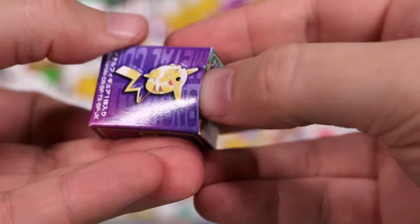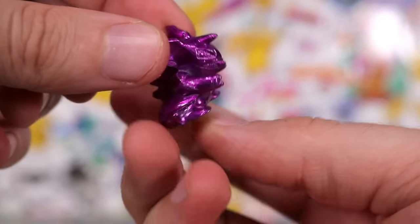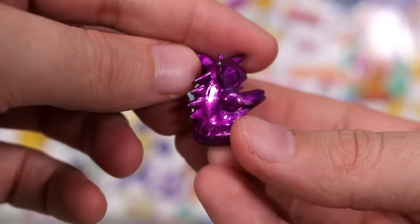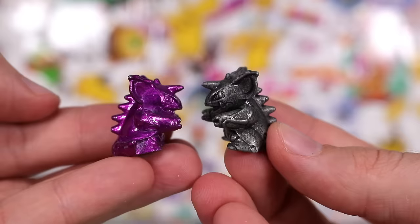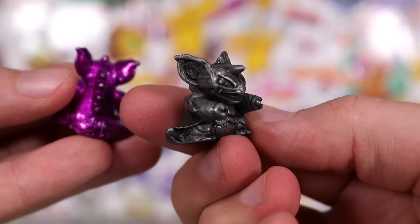Next up, a Victreebel slash Pikachu box — something purple. Here we go, is this the other one? This purple color would lead me to believe it was Nidoking over Nidoqueen. I think that's the same Pokemon released from different sets. The stone one looks so much nicer.